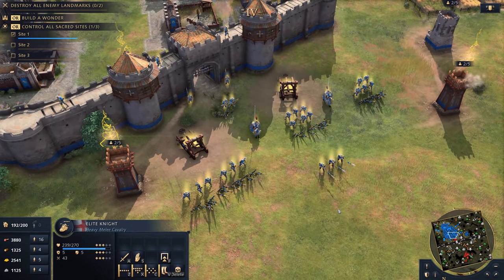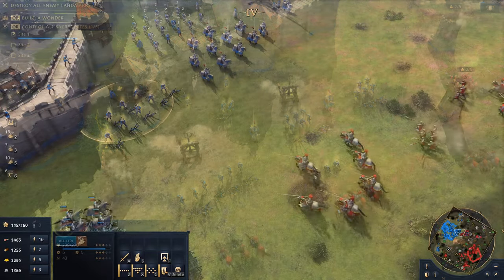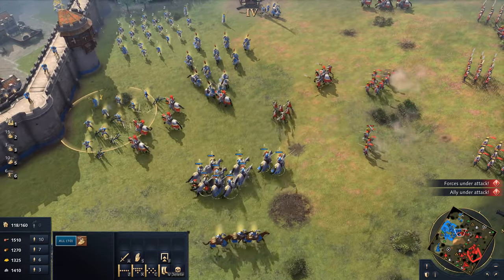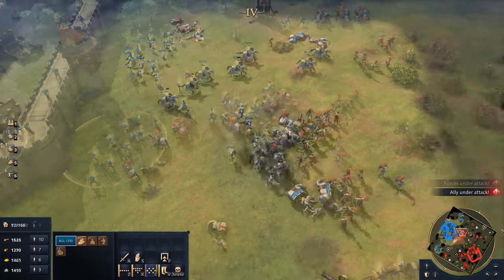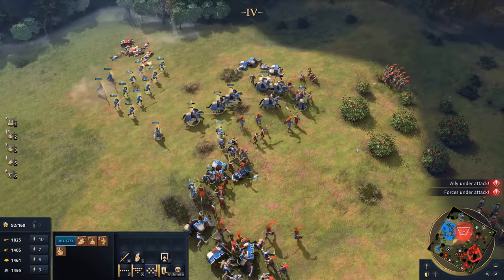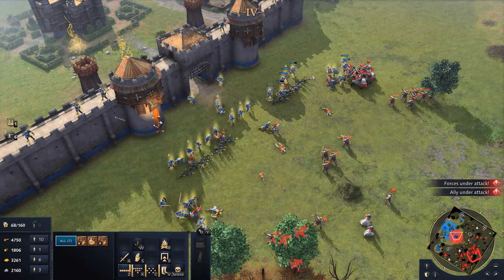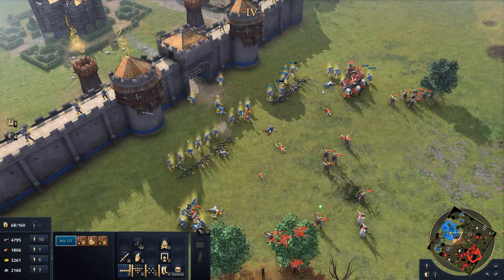The English Network of Castles feature provides solid defensive anchor points for your forces to push back invading armies. An opponent needs to think twice before bringing the battle to your doorstep, as the English civilization's ability to defend their lands is like no other. Their strong defensive structures and units bolstered by bonuses can easily lead to a swift defeat for the unprepared.